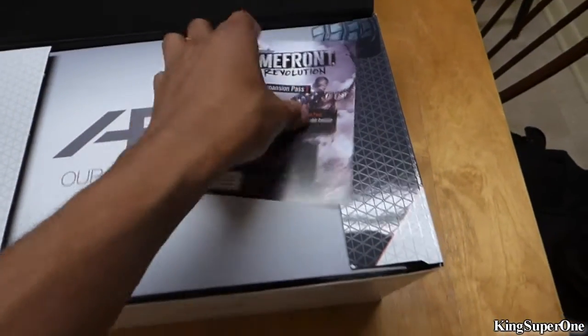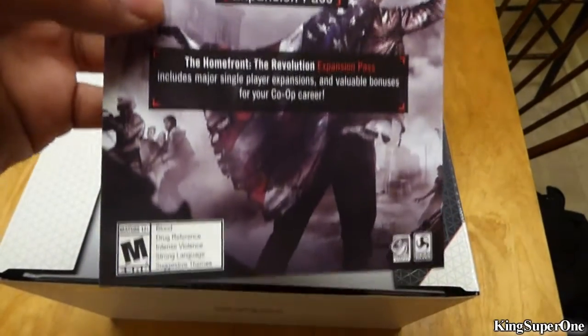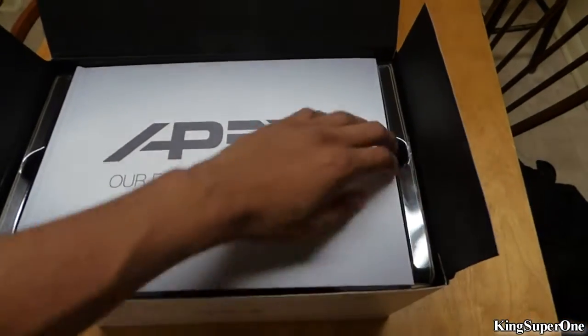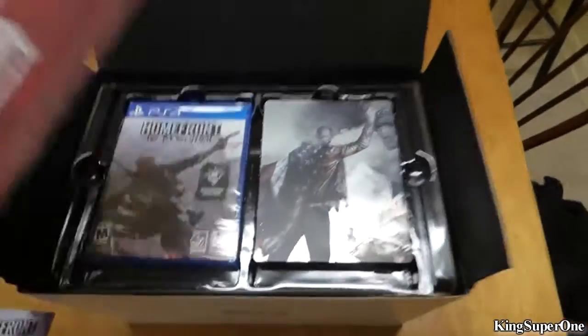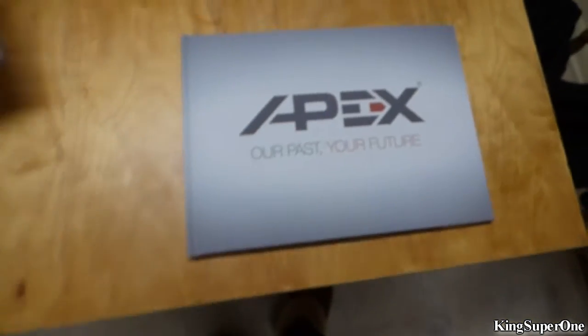Oh, what do you know, DLC right here. Expansion pass, you have the codes right there. Let me open this up — we got the book, the revolution book. 'Apex, our past, your future.' Alright, you know what we do — we go through the book first, so let's see what we got.